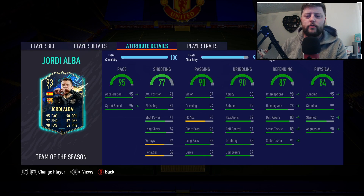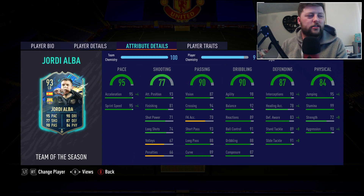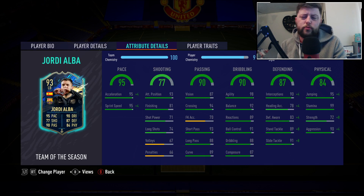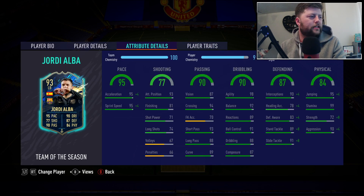Everything looks pretty in order — we've obviously got cracking pace, dribbling looks fantastic, he's got good passing, defending and physicals are up there. The only thing really lacking is his strength. Obviously we've gone with the Anchor which will benefit his strength a little bit, getting it up to 82 on a +10. We've purchased this one so he'll only get a nine, and we haven't got any traits on him.